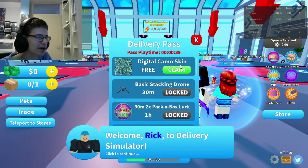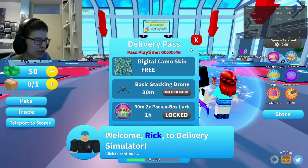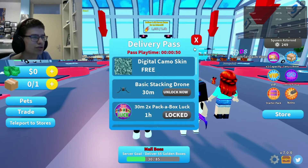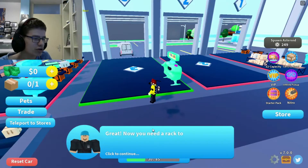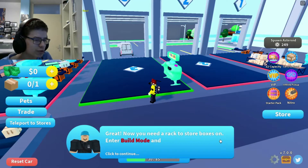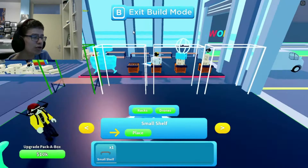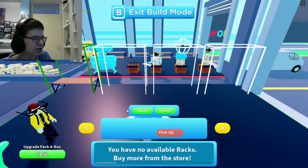What's this? A Delivery Pass — digital camo skin, I guess. Claim a warehouse to get started. Touch to claim warehouse. Now you need a rack to store boxes on. Enter build mode and select a slot to place your rack. So we have build mode here, we just need to click on this and place the shelf.